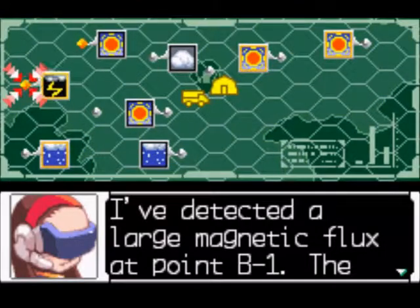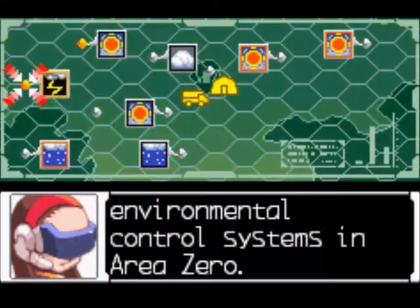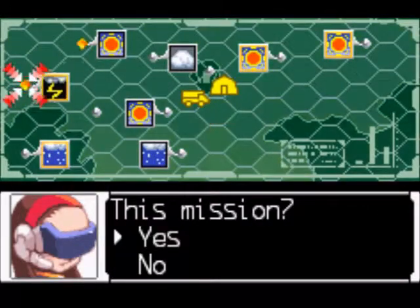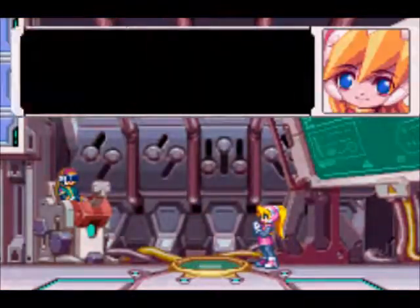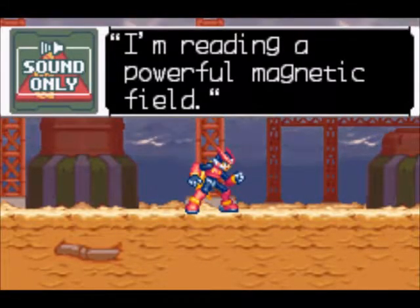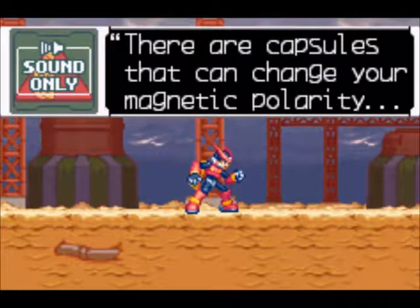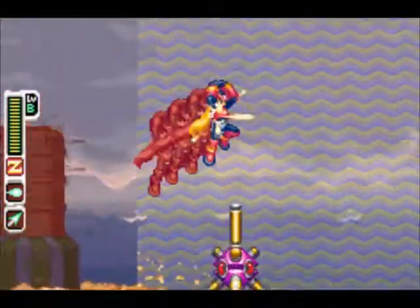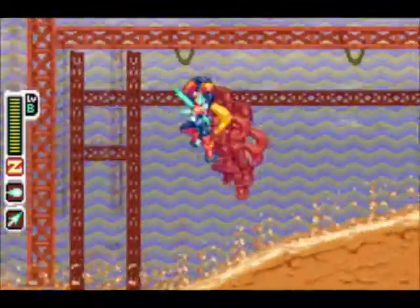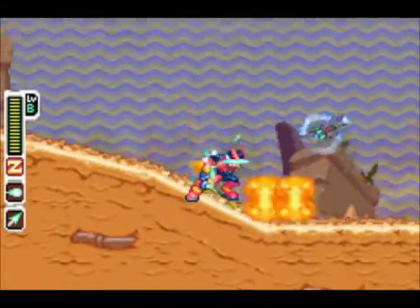I've detected a large magnetic flash at point B1. The electromagnetic pulses are generating a lot of noise and it's spreading. There's a good chance the noise could interfere with the operation of environmental control systems in Area Zero. Infiltrate and put a stop to that device. Here we are — from inside the building ahead, I'm reading a powerful magnetic field. Because of the field, your jump might be affected. If you share polarity, you'll jump higher, but if not, you'll jump lower. Here's the noise factory thing, and we've got a cool gimmick with polarity magnets.